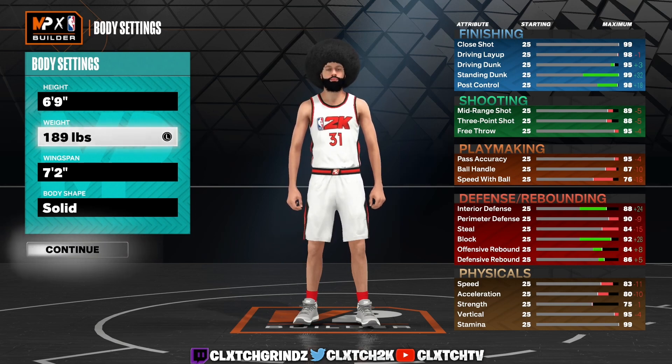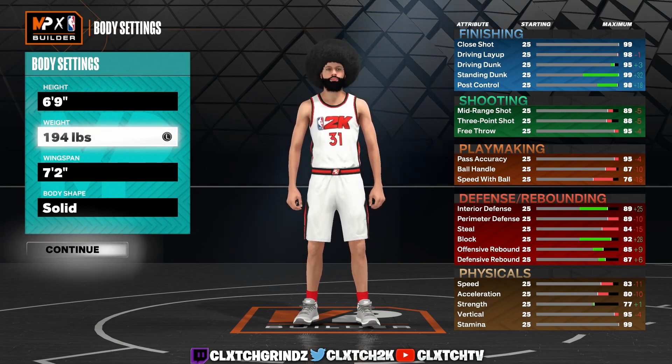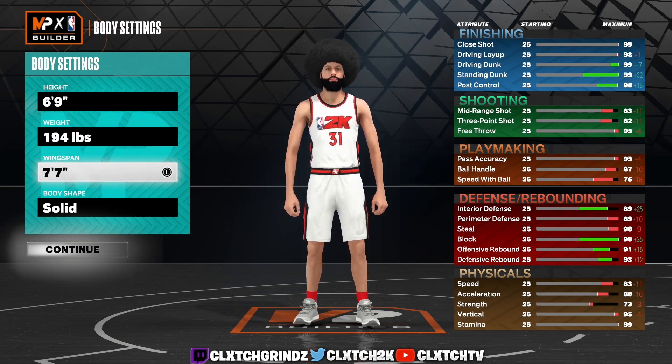I didn't go middle weight. If you want the higher acceleration go ahead and go middle weight, but I think 80 acceleration is fine — my player will still be dribbling plenty fast with an 80 acceleration. So I'm going 194 pounds.